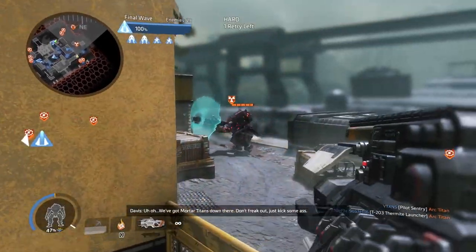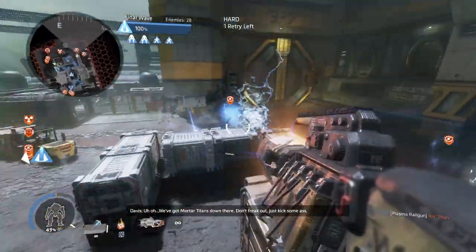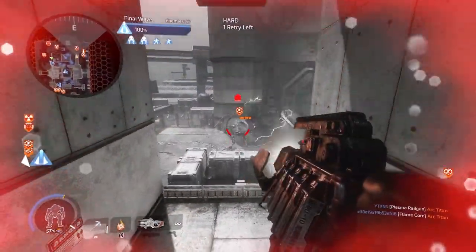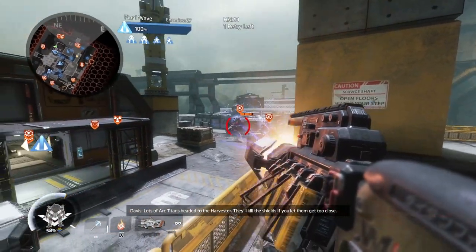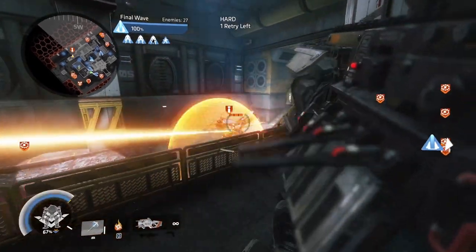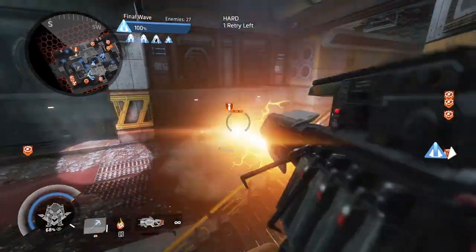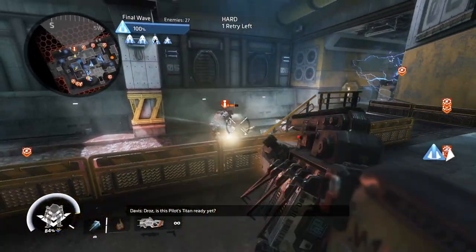Oh, we got mortar Titans down there. Don't freak out. Just kick some ass. Lots of arc Titans headed to the harvester. They'll kill the shields if you let them get too close. Droz, is this pilot's Titan ready yet?